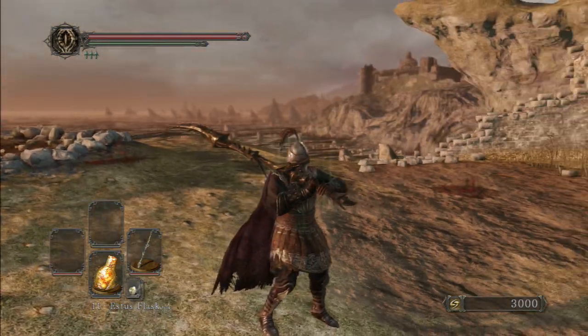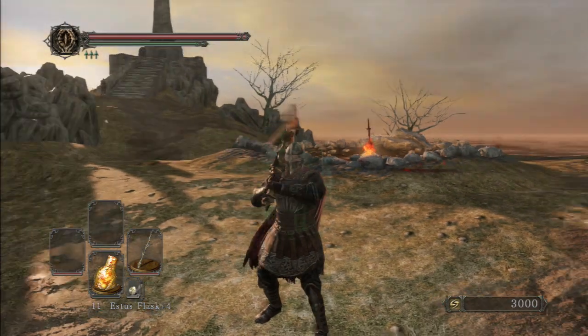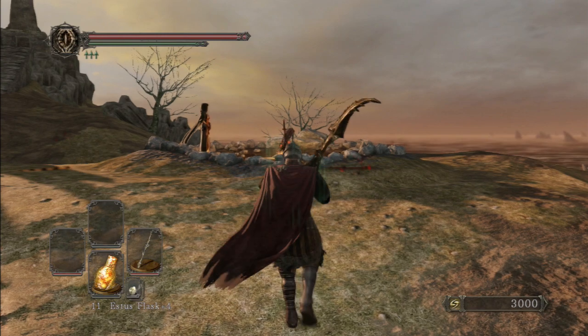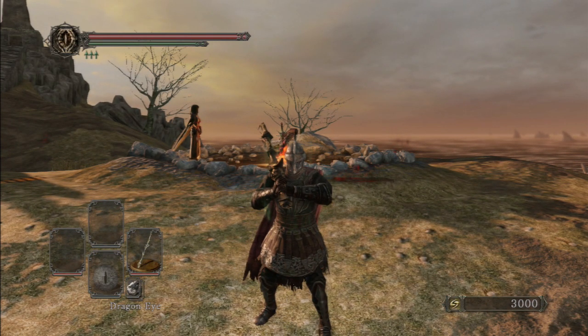I wanted to show you guys something here. I recently joined my first covenant, which is the dragon covenant. You get something really sweet — you get the Dragon Eye that you put on the ground. It's a PvP dueling covenant, and each time you win a PvP battle you get a dragon scale.